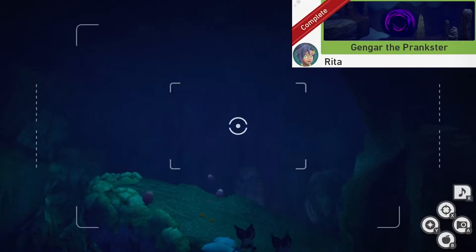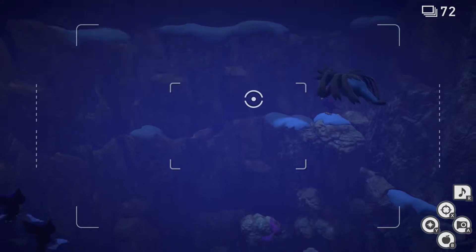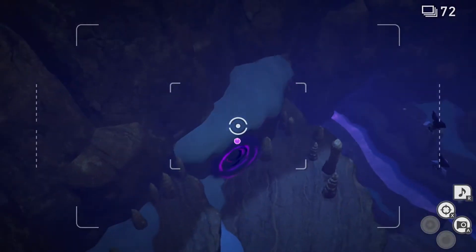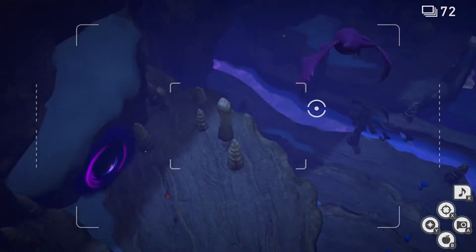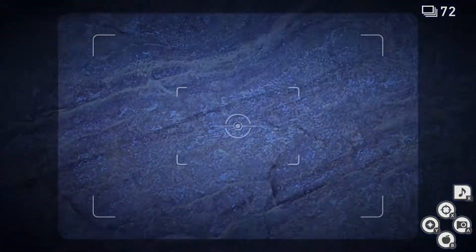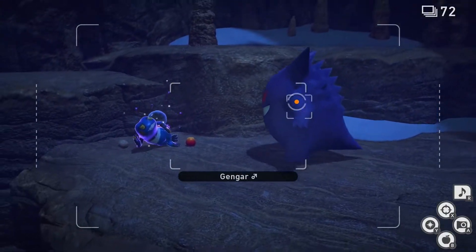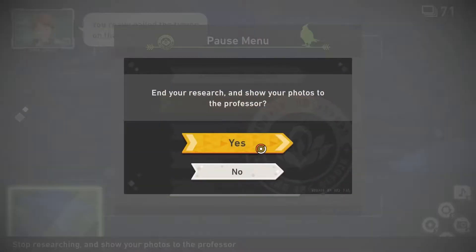Gengar the Prankster. For this one we're gonna go to the center room with the waterfall. Once we're here we're gonna look down and you'll see a sleeping Croagunk with a Gengar circle. Throw a Lumina Orb at the Gengar circle and then a Fluffroot to draw him out. Now we're gonna go down and throw more Fluffroot to draw Gengar towards Croagunk. Make sure Croagunk is lit up with the Lumina Orb as well. Gengar will come and stick his tongue out. Take a picture of that. Now you can quit and submit.